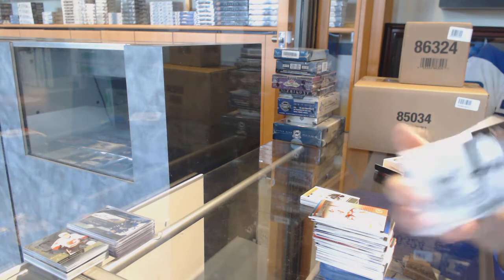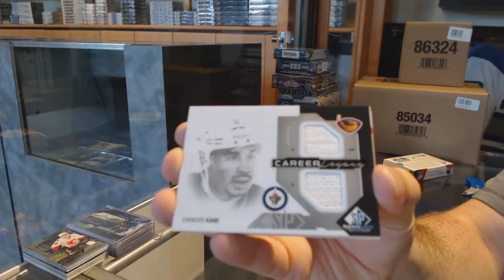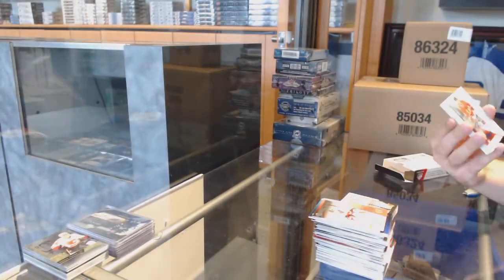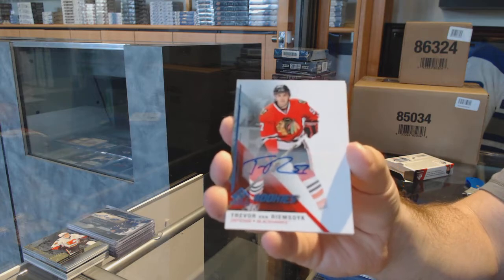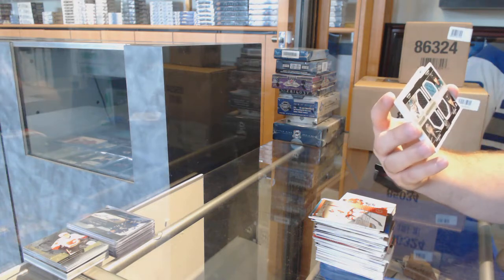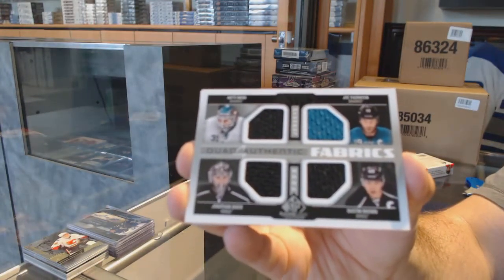We've got for the Winnipeg Jets - Evander Kane career legacy jersey. We've got for the Chicago Blackhawks - Trevor Van Riemsdyk. And we've got a random between LA and the San Jose Sharks of Niemi, Thornton, Brown, and Quick - quad jersey.